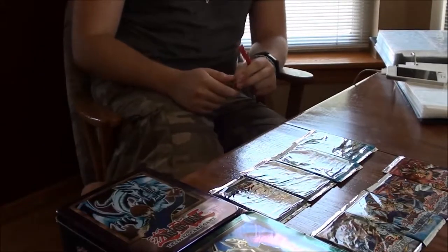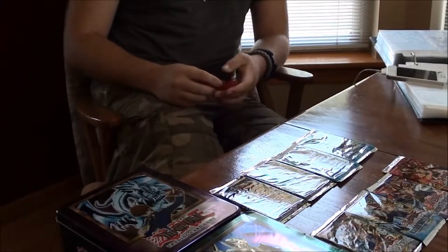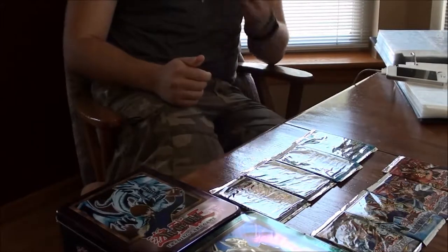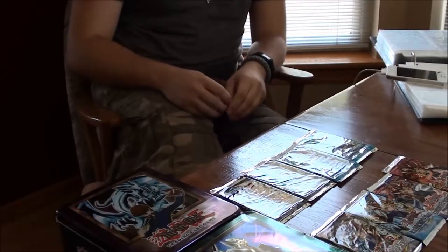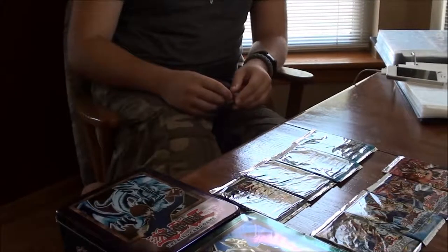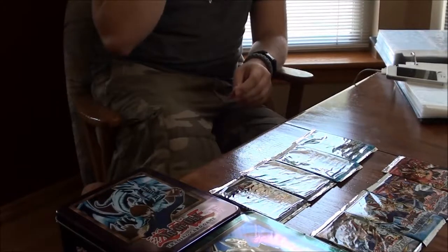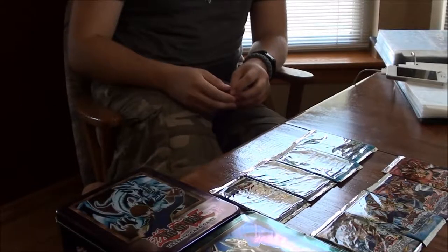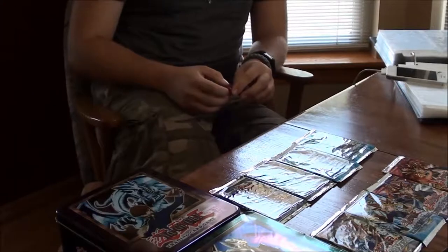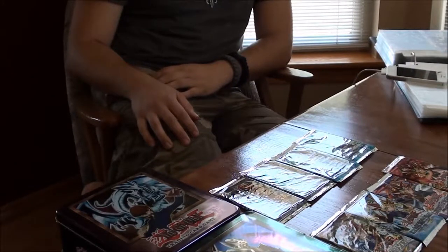Alright, we're going to start with the Blue-Eyes White Dragon tin with the Magic Ruler pack. From the first pack we got: Queen Bird, Mystic Plasma Zone, Whiptail Crow, High Performance of Sword, Hero's Shadow Scout, Liquid Beast, House of Adhesive Tape, Ryu-Ran, and the Reliable Guardian. We'll take out the Hero's Shadow Scout.